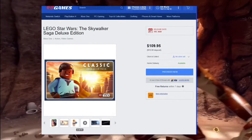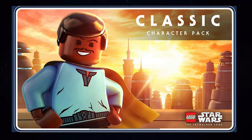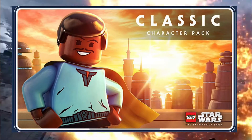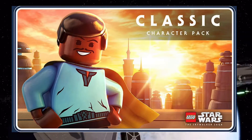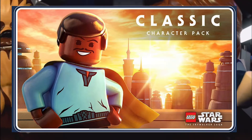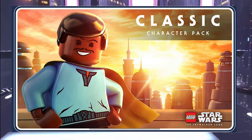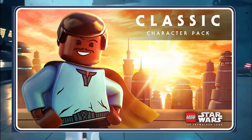As you can see in this picture here, we can see Lando Calrissian in the backdrop. There is also Cloud City, or Bespin, whatever you want to call it. And he is the version of the classic Lando that we know from the classic Lego sets, from the classic Lego Star Wars: The Complete Saga, as well as Lego Star Wars 2.